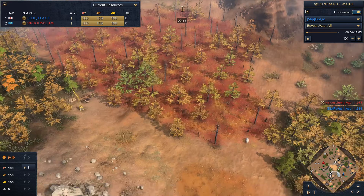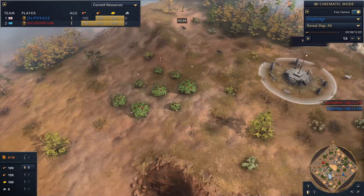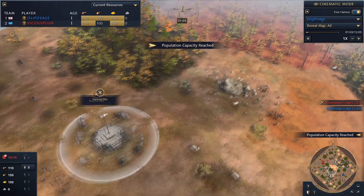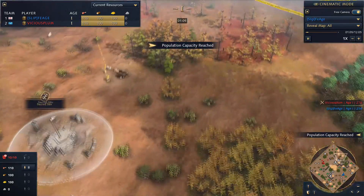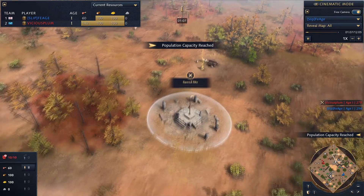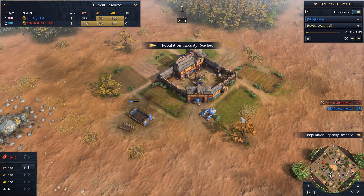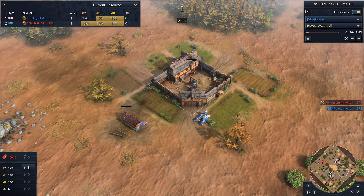If we look at the minimap and just around the map in general — obviously I can't zoom out — we've got a few points of note. We've got the Sacred Sights, which if you capture both of them, you have to hold them for ten minutes to win, or you kill all the landmarks or build a wonder. Those are your victory conditions.